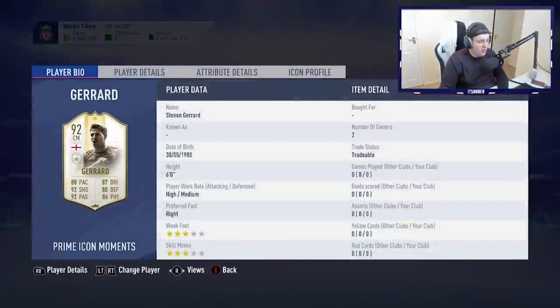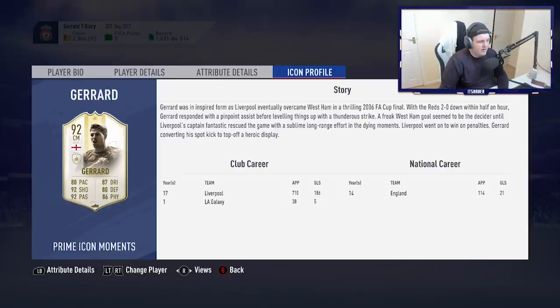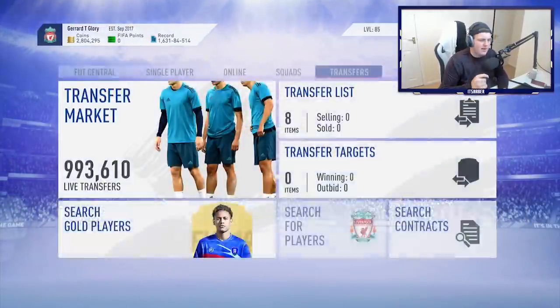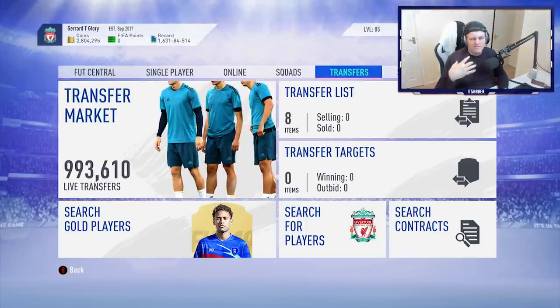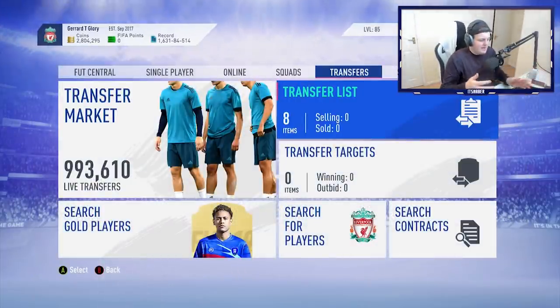It actually looks like a really really nice card. The cheapest is like 3,185,000. This card looks really decent. I think the disappointing thing with this card though is the agility and balance to be honest - you don't really want a midfielder with such low agility and balance. Aside from that his card stats are incredible - I think 98 long shots is a bit unfair, he should have 99 in my opinion. Gerrard got an Icon Moments card for a game against West Ham in the cup final, as opposed to when he contributed so heavily to them coming back in the Champions League final. I don't know if that sits well with me - and I don't even like Liverpool - but I still think he should have got the card for the Champions League final.